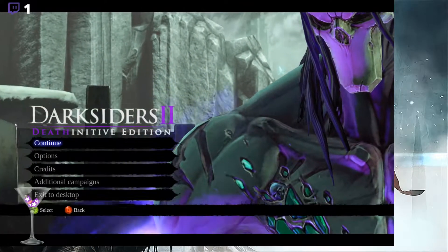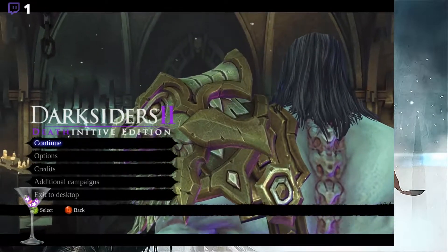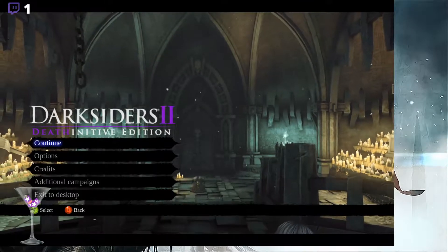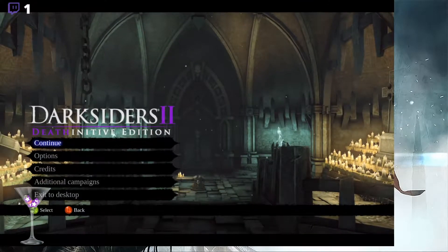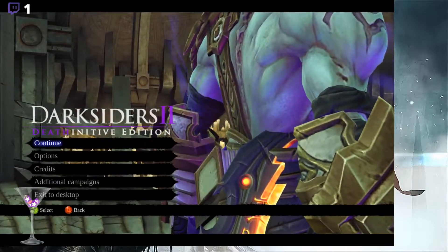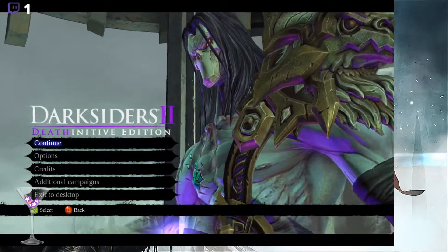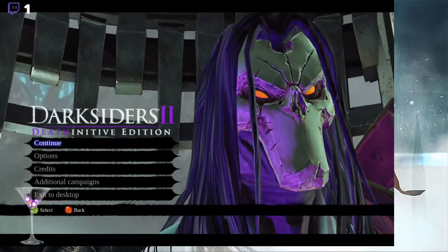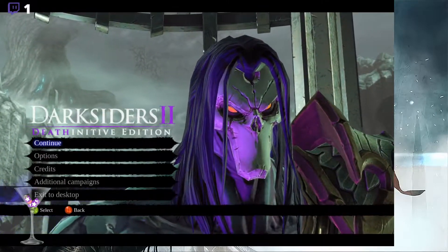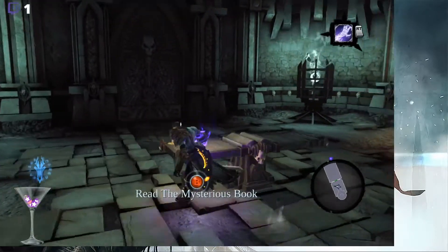I also said last time I'd complete the collectible quests off-stream, like the Book of the Dead and the relics. I completed the Book of the Dead quest, but the reward — part of the Abyssal Armor — isn't as great as what I have now, the Angel of Death armor. So I haven't even bothered with the relic quest; we'll just go straight into the side quests.